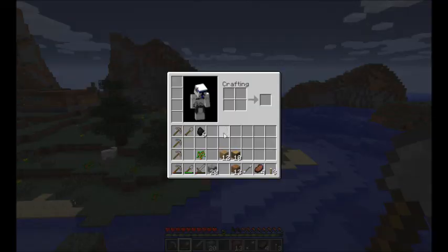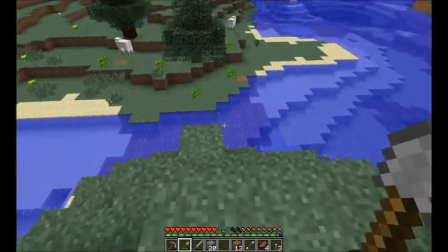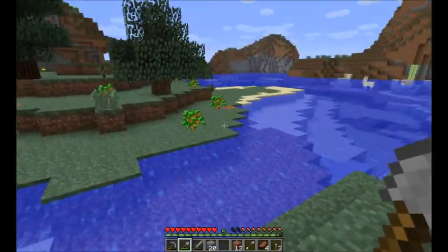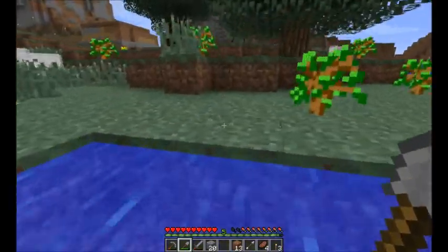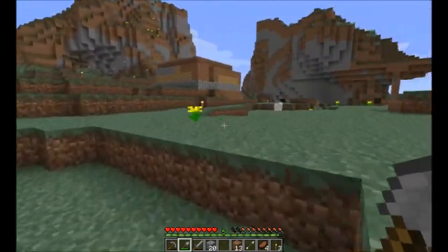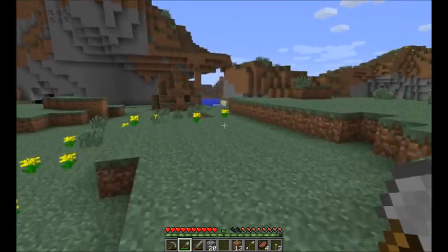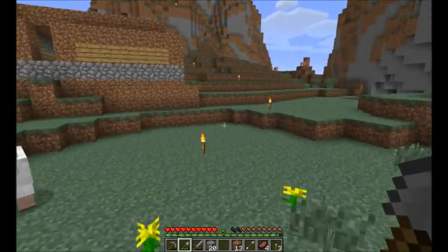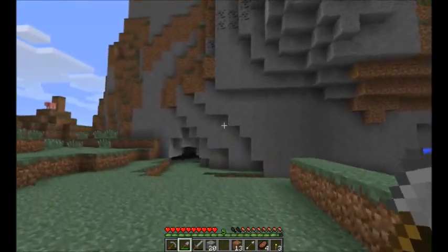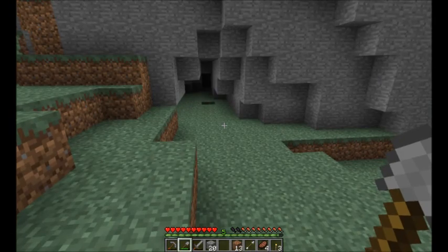So we got some more coal — we got six coal. This is ridiculous. I need a lot more coal than this. It's one of those things you can just never have enough of — even when you think you have enough, you always need more. Making torches, smelting iron and gold — it's really useful stuff.